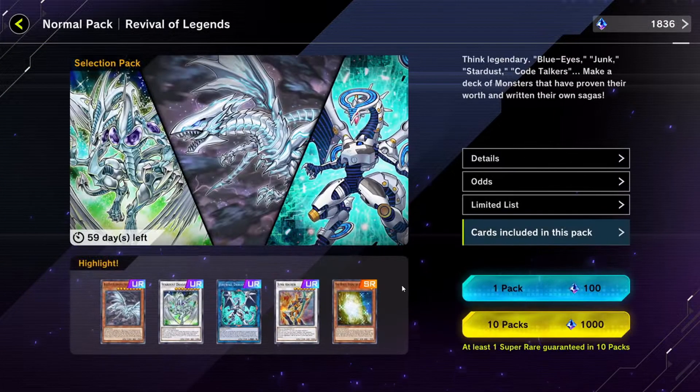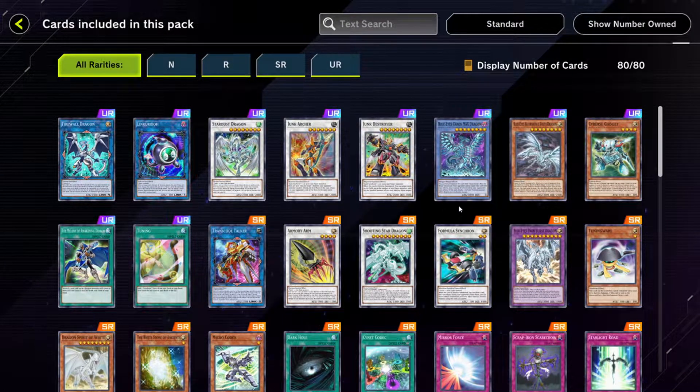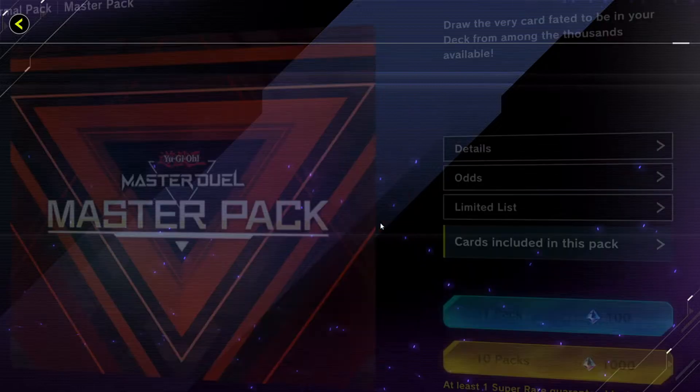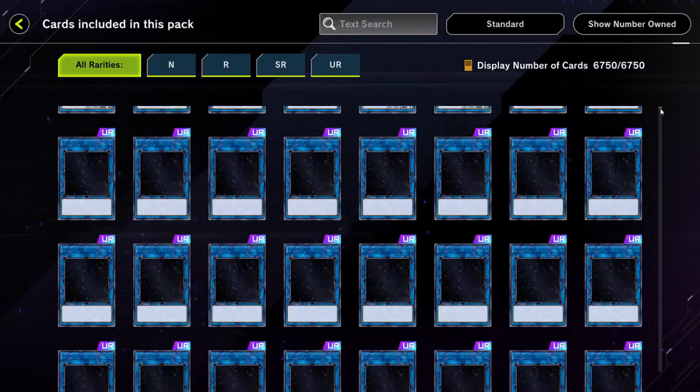The second pack, Revival of Legends, contains anime archetypes like Blue Eyes, Stardust, and Code Talkers. The last pack, called the Master Pack, contains basically everything. Whereas the first two packs draw cards from a total pool of 80 different cards, the Master Pack pulls from a pool of nearly 7,000.